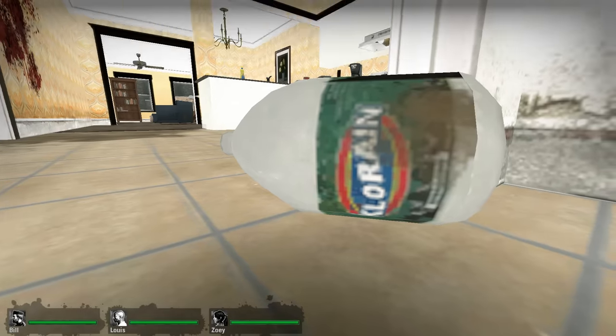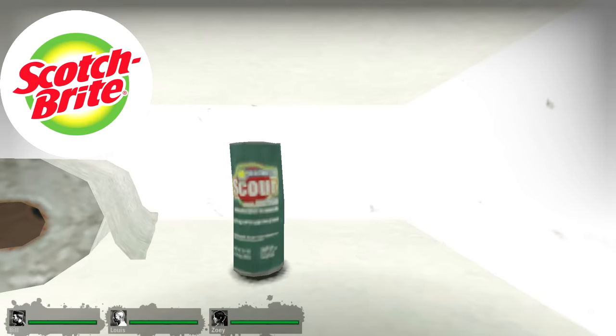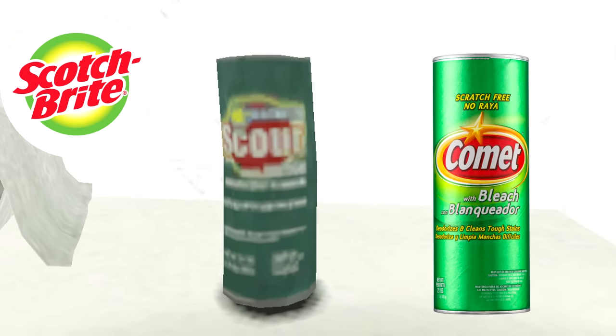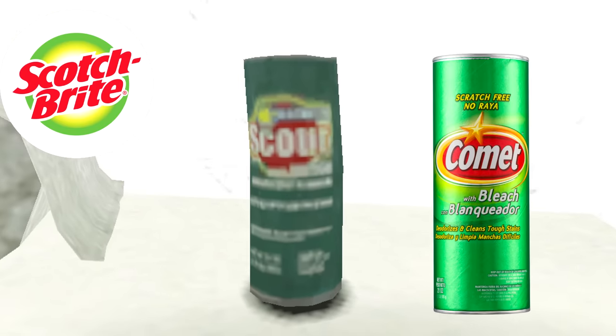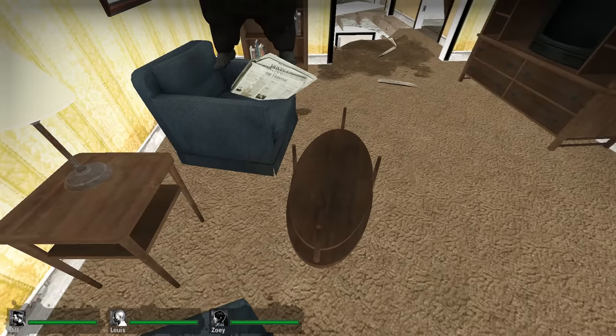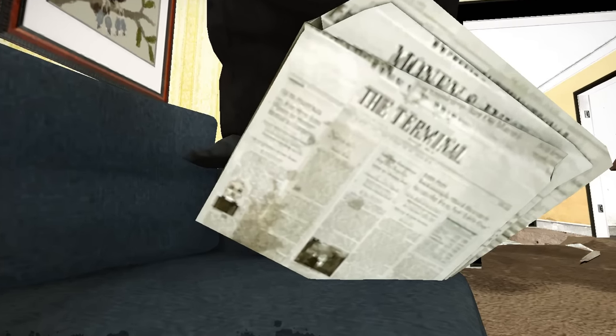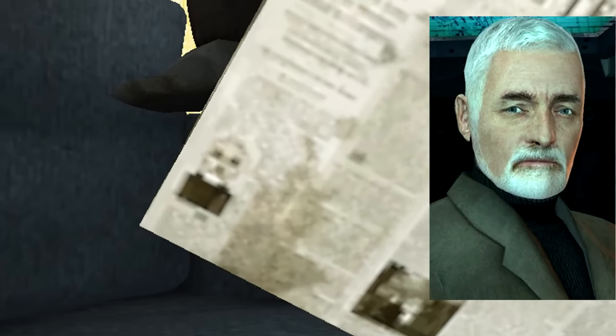That's not the only Team Fortress 2 reference either. There are various parody cleaning products — like this one says Chlorain. And over here is a combination parody of the Scotch-Brite brand as well as the Comet Cleaning Powder, but over in Left 4 Dead it's called Scout. Then over in this living room there's a newspaper and although it's very, very blurry, you can see that one of the people printed on the newspaper is Dr. Breen from Half-Life 2.